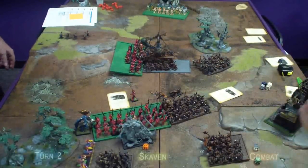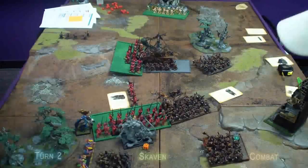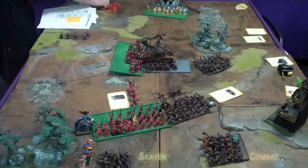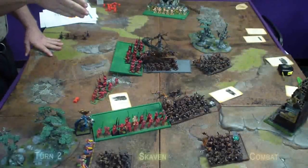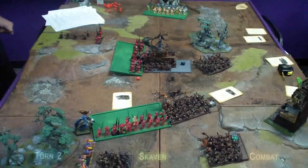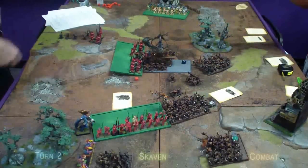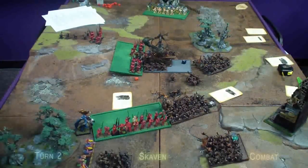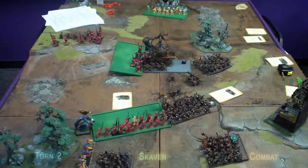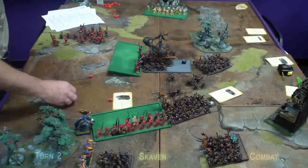In the lower close combat, the Skaven Warlord does a single wound while the BSB misses. The clanrats hit for one wound and the Hellpit takes out two more. The bloodletters wound the Warlord and finish off the Hellpit Abomination before taking two more wounds from the Rat Ogre. The Demons lose the combat and another ten models to instability. In the upper combat, the Plague Furnace takes out four models on impact and the Banner of the Under Empire does three wounds, all saved. The unit champion accepts Skulltaker's challenge and is cut down with a killing blow. The Demon BSB hits the Plague Priest for one wound who does two in return. The remaining bloodletters hit the monks for seven wounds, who respond with five unsaved wounds. The Wrecker attack takes out five more bloodletters, who lose the combat and the rest of their rank and file to combat resolution.